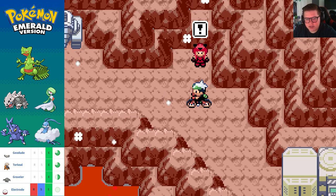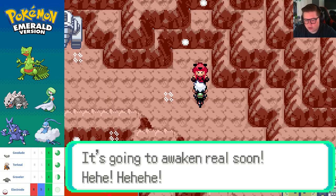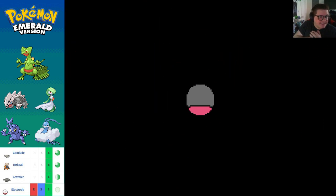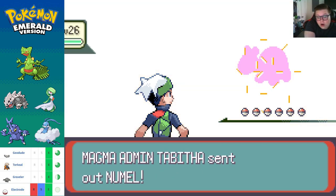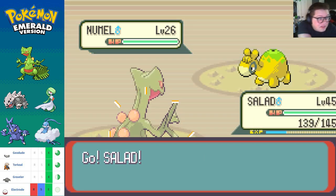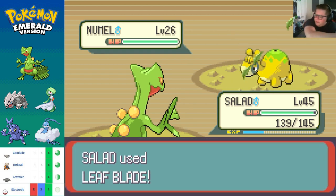There are a lot of battles in this place. A grunt says that right up ahead, Groudon is sleeping — Maxie went to Groudon just seconds ago and is going to awaken him real soon. Say less — I'm in the market for a legendary Pokemon. Magma Admin Tabitha! We're fighting an admin — it's almost like he sucks so badly I didn't even notice I was facing someone important.